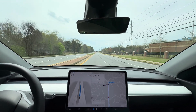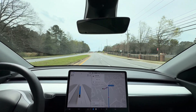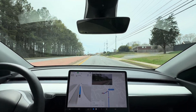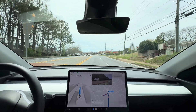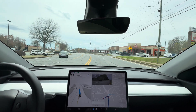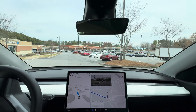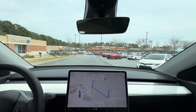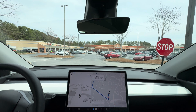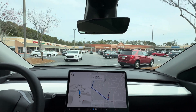Now this one is probably sometimes a hard turn to make — this unprotected left here into the Publix. I'm curious to see if it actually parks at Publix, because version 11 doesn't park at all — it just kind of stops in the middle of the road once it's at its destination. Version 12 supposedly does stop and park sometimes. Wow, that was very smooth too — it felt really smooth and confident. It had plenty of time to go across traffic, so that was good. Now I don't know if it's going to go straight to the front or try to find a space and park.